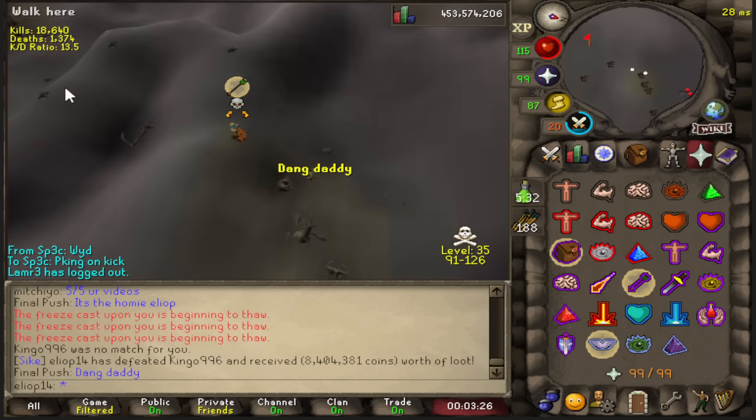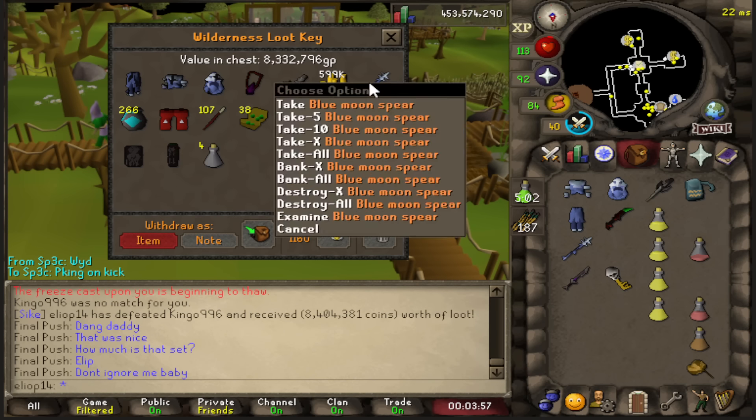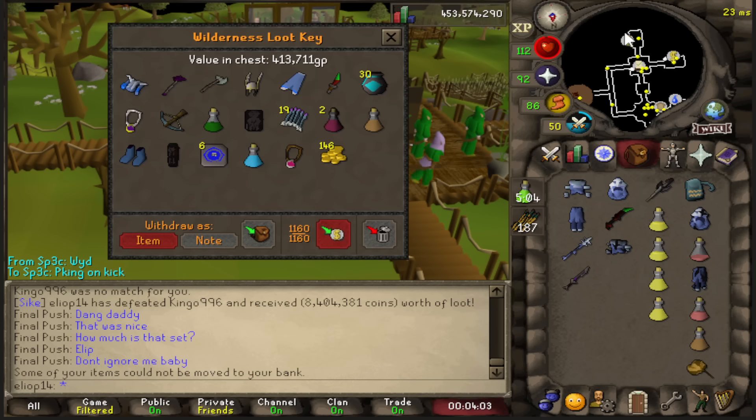As you guys saw there, I went from up on damage to literally only three brews left in like two freezes. This gear is paper defense - worse than void. So unless you have momentum, you really got to be careful about overstaying.